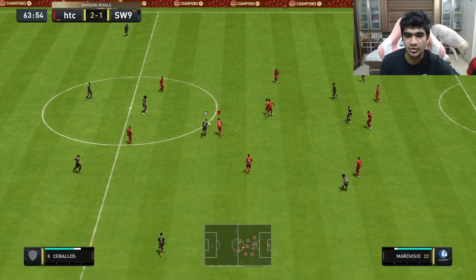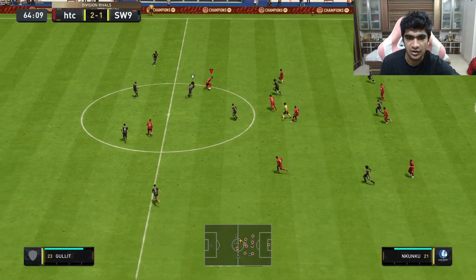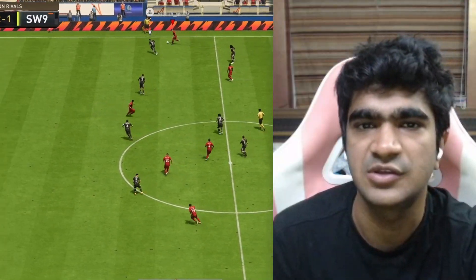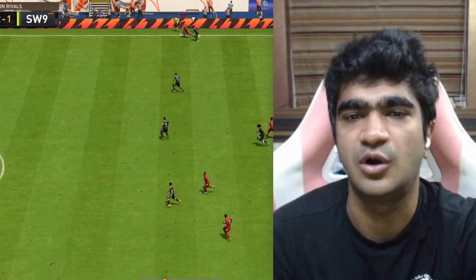Hey guys, today I will be taking you through this one very simple goal, but this entire goal comes on just because we decide to attack with our wing back really forward. Starting off, we intercept the ball in a pretty dangerous area — it's in his half of the pitch — and as you see here, we have so much space with our right back that we just decide to push forward with him.